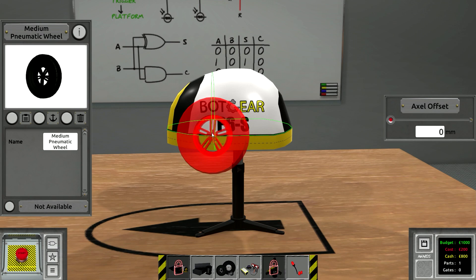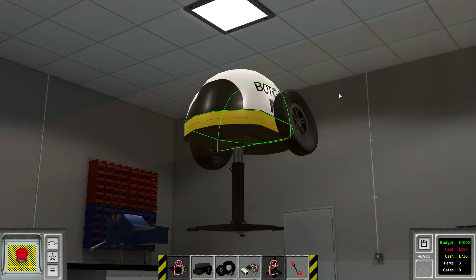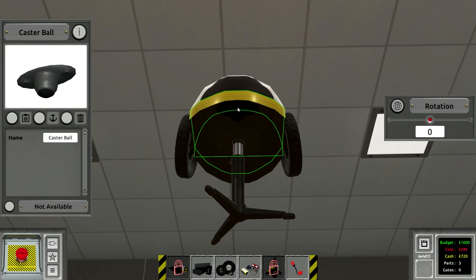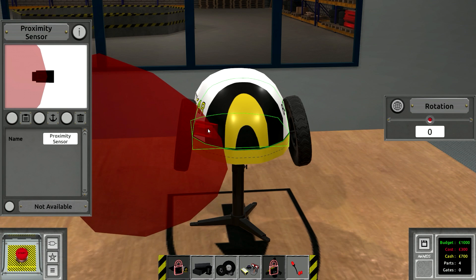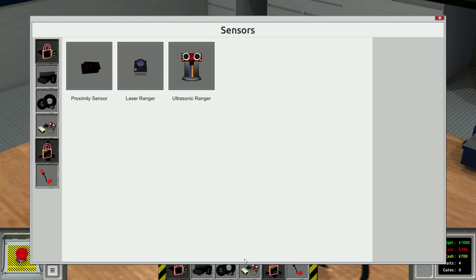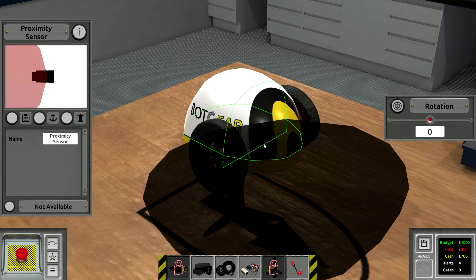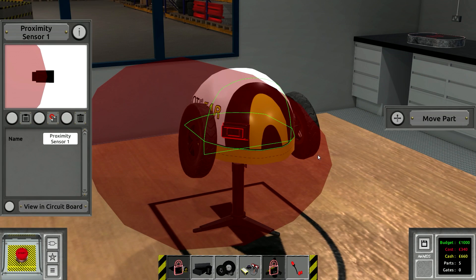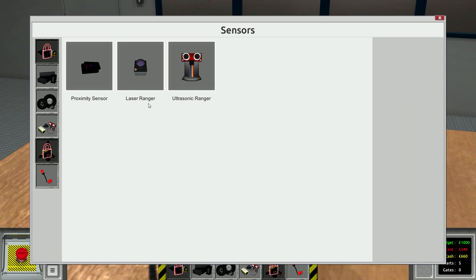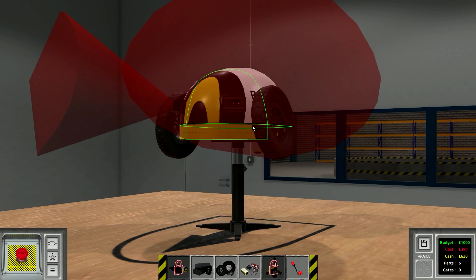So let's just get snap lines on there with some wheels. That's good enough. And then we just put a caster ball on the back, just like so. It said we can't use Ultrasonic Rangers, so we have proximity sensors and lasers. The proximity sensor gives a nice little cone, whereas the laser is just a straight beam. So I think we're better off using the proximity sensors. We'll put them up a little bit because if this cone touches the ground, it's going to pick up the ground and think it's an object. You want the cone to only pick up the actual other robots.